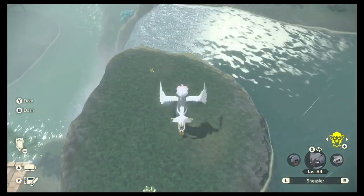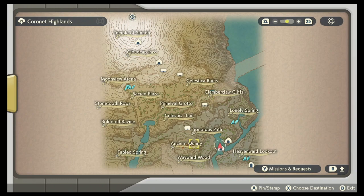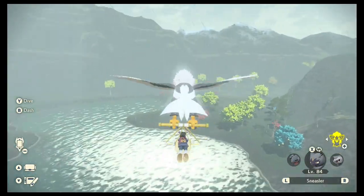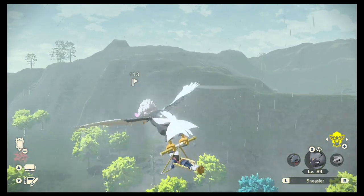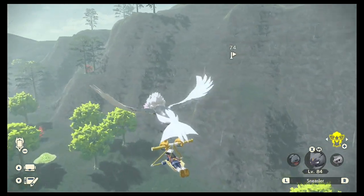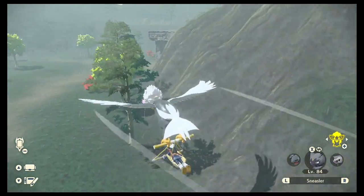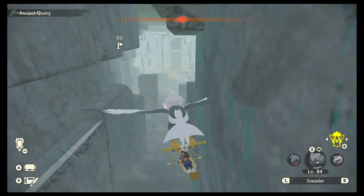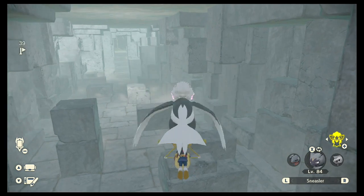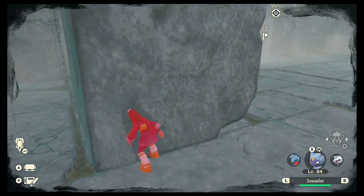The next wisp is located technically right here on the map, underneath the ancient quarry in the Wayward Woods. It's the place you walk through to get the Bronzor and Bronzong — you may have been here for that earlier part of the story. Just come up here, climb up with Sneasler, and get yourself this wisp.